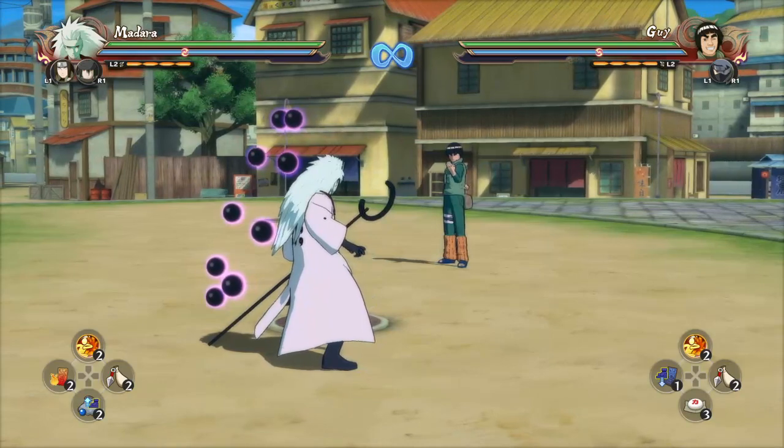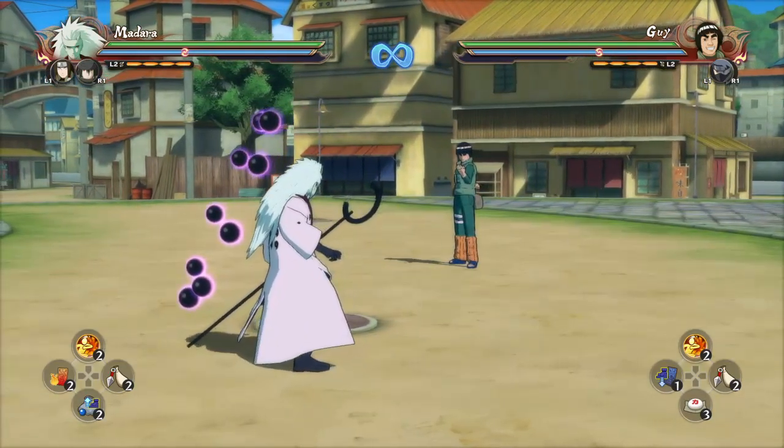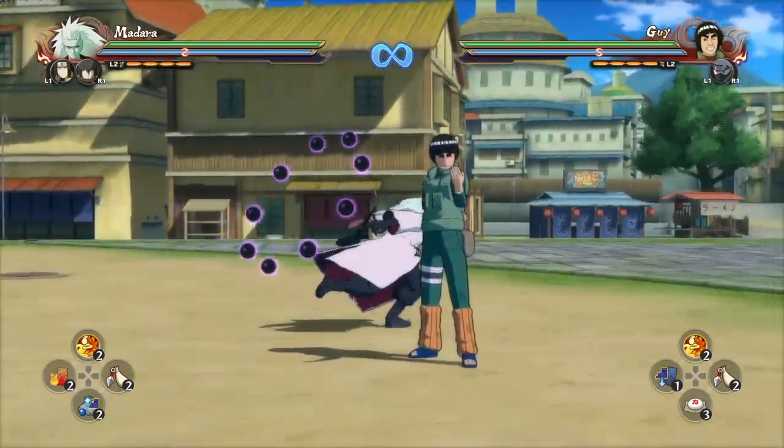Even though a guard break alone is cheap, if you caught your opponent off guard and kept at it, it'll help. But just keep in mind - don't expect a clutch win doing that either, because compared to an infinite into an ultimate it's not a lot of damage.